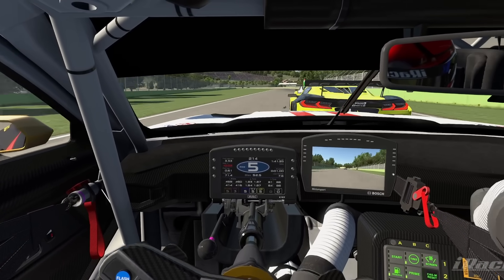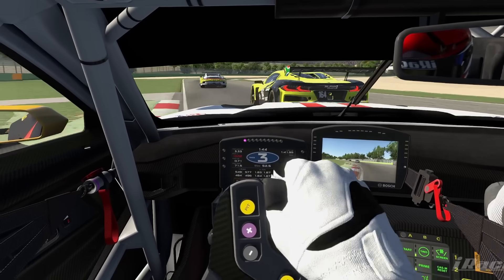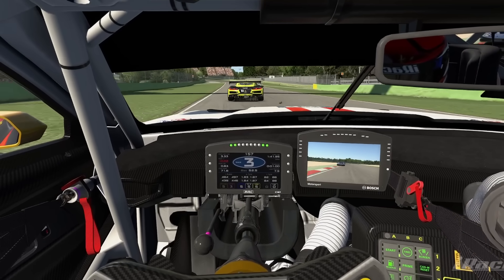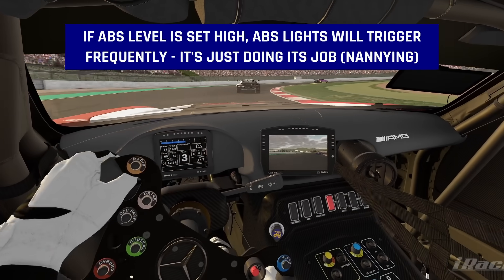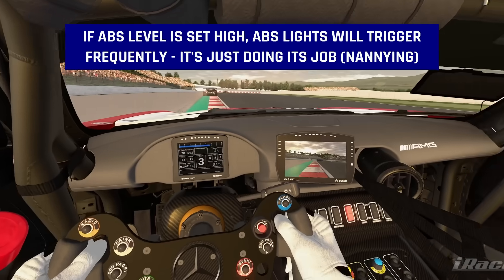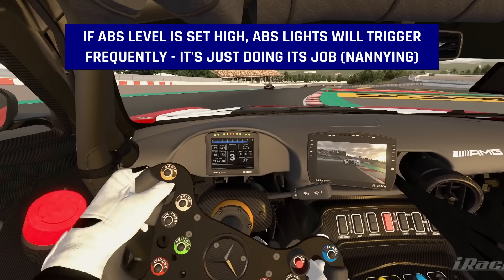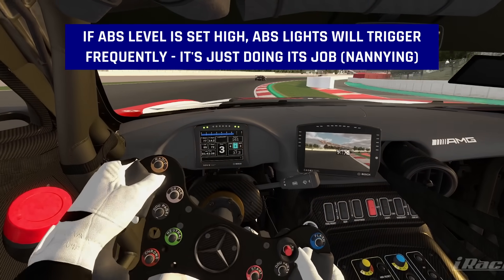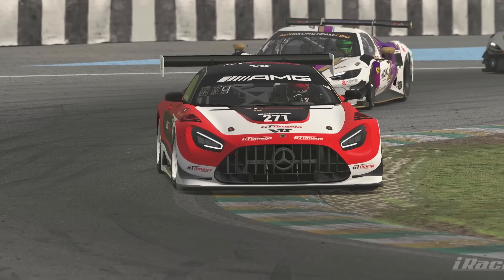As a side note, in cars with ABS such as the GT3s, the lights actually indicate activation of the ABS system, not lockups directly. If your ABS is set to very safe and restrictive levels, then it's normal to see these lights a lot — that's the ABS system letting you know that it's there, wrapping you up in cotton wool and keeping you safe. It's not indicative of a problem you need to solve as such. It's when you're running ABS at looser, more experienced, reasonable levels that the lights really matter more.